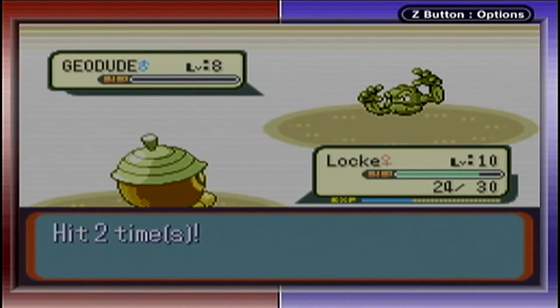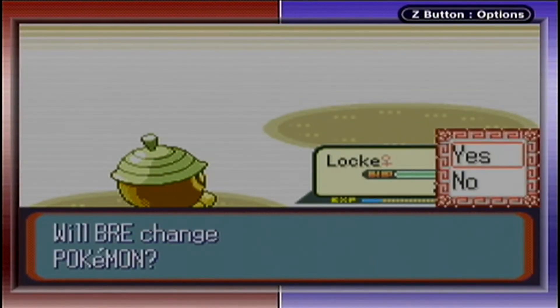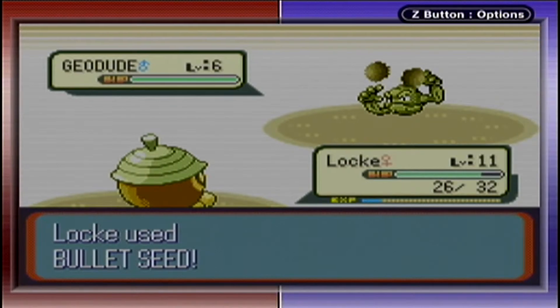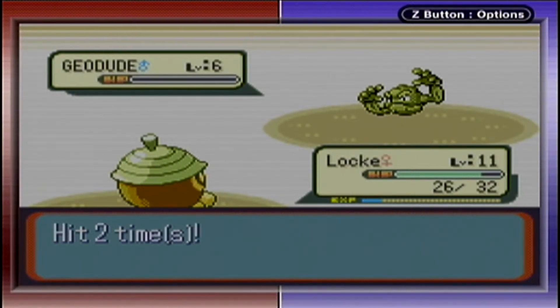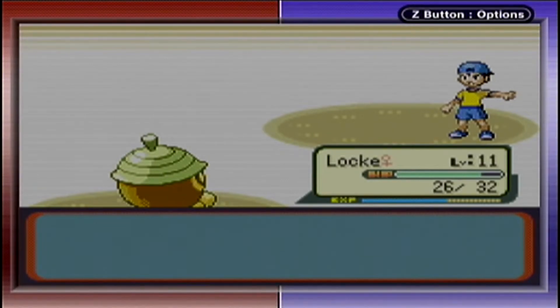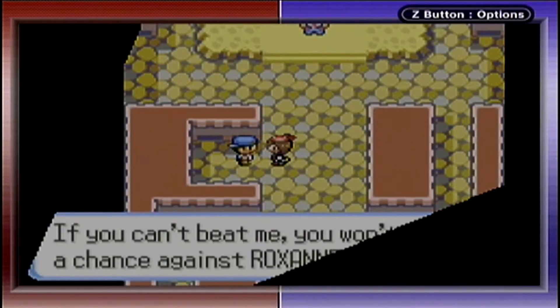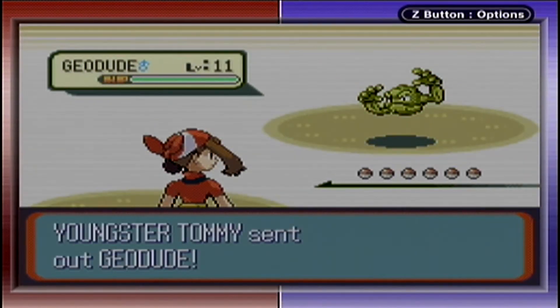Whatever Pokemon you get — whether you're playing Sapphire or Ruby, Seedot or Lotad — will just pulverize this gym. Even if you start with Torchic, it might not seem like the smartest option early on, even though it evolves into Combusken, which is a Fire/Fighting type. If you get Torchic, you have to level up to around 16 for it to evolve, then around 32 to 36 to evolve again. We're going to stick with Locke and keep using Bullet Seed as our go-to move.